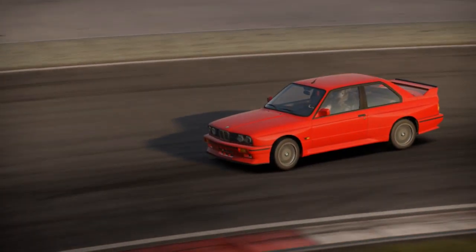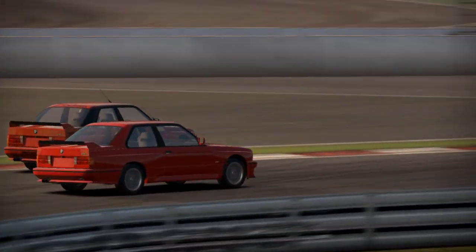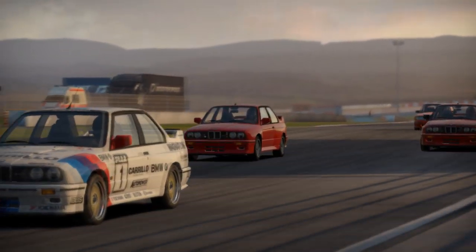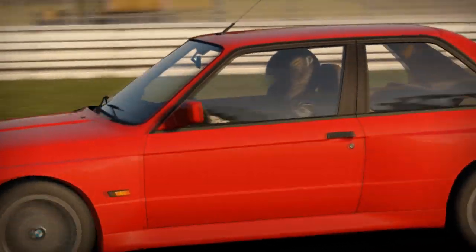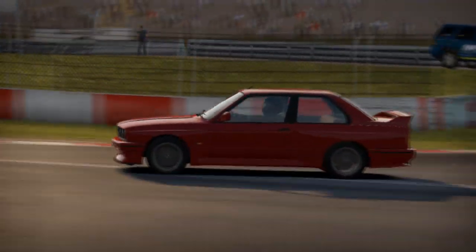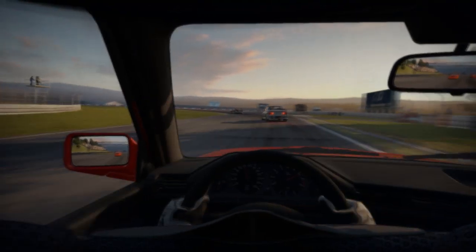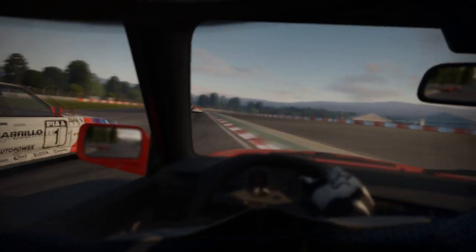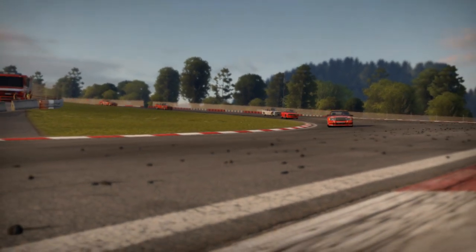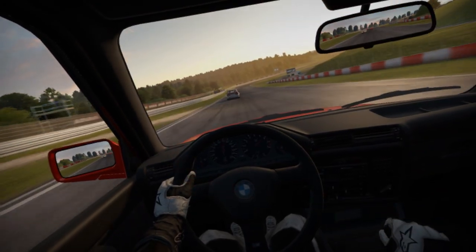About the different versions: the standard road-going version produced 192 bhp (143 kilowatts). Catalyzed models produced 197 bhp (147 kilowatts), while non-catalyzed versions made slightly more. Evolution models, not sold in North America, continued with the 2.3-liter engine but adopted changes including a revised intake camshaft profile, modified exhaust camshaft timing, increased compression, and a more efficient cylinder head intake port design, contributing to approximately 160 kilowatts.